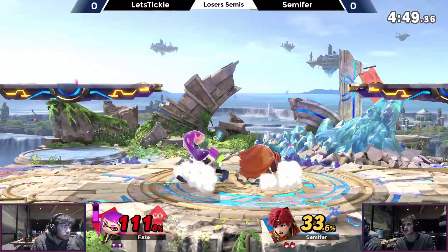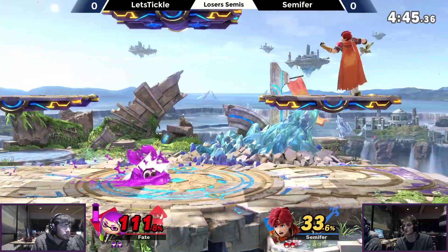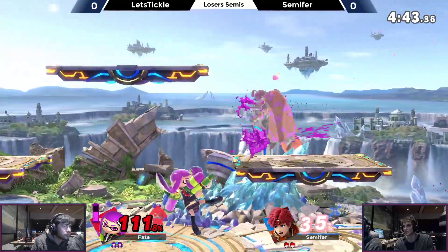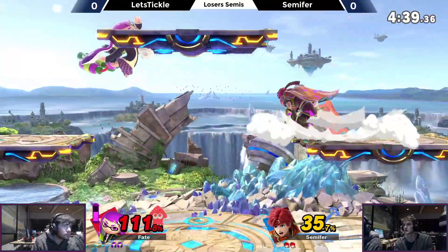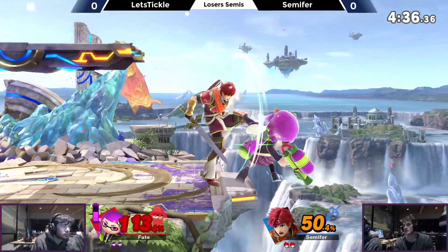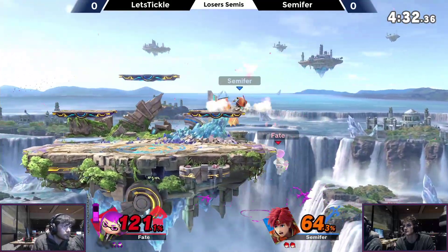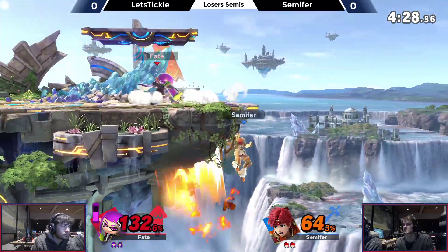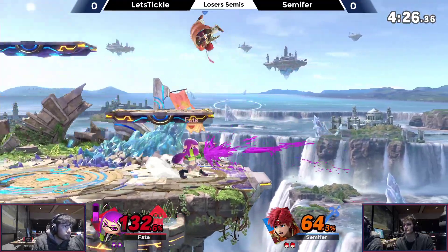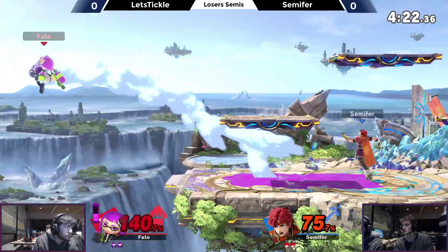Semifur's just getting the heck out of it the second he gets hit. Finds a neutral B, just getting little pokes best he can. Semifur inch by inch getting it, and managed to throw him off stage here. Comes up with an up air — good coverage. The roller's not going to work out there. Tries to go for something really funky — a run-off turnaround side B. That back air just barely missing.